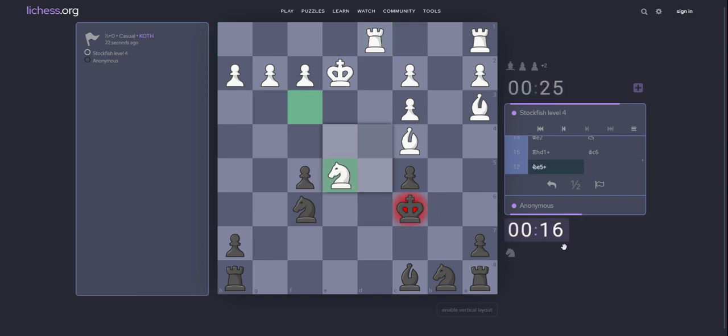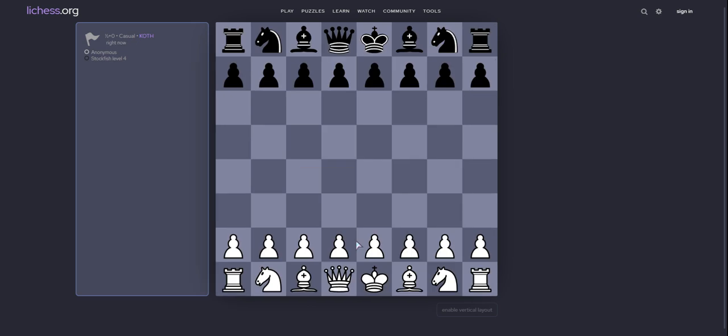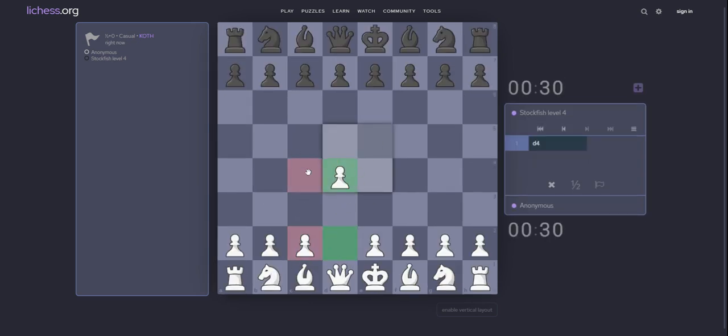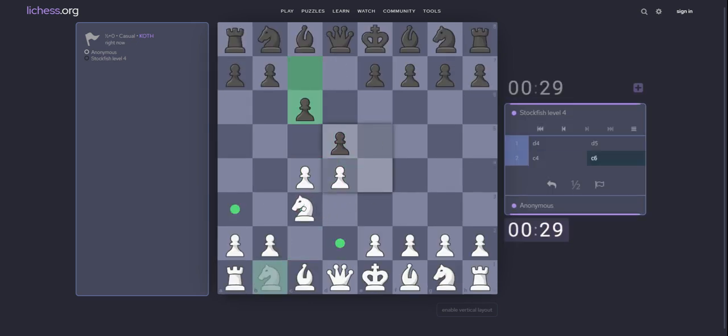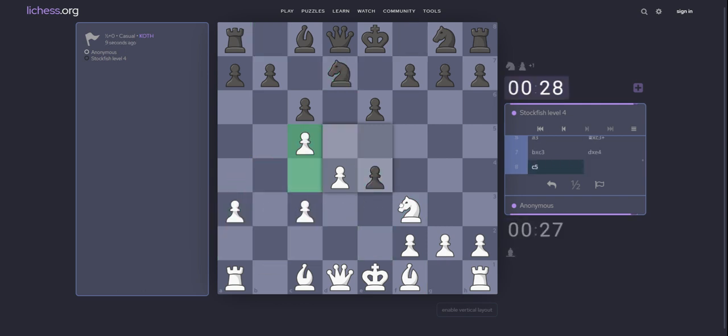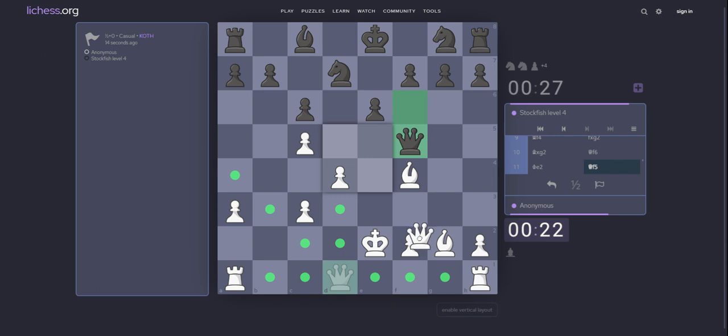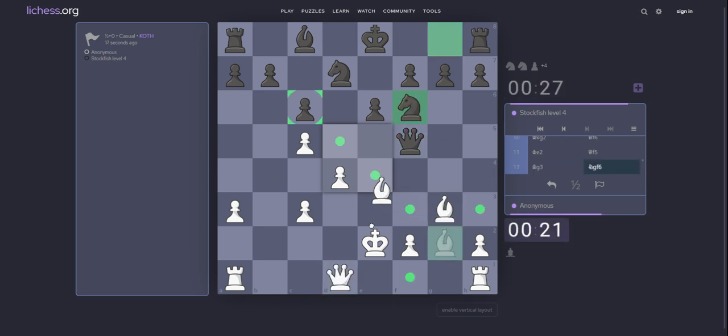C5. Bb4. e4 now. He has a decision, but I think he should take on c3. Queen f6. King e2. Queen f5.